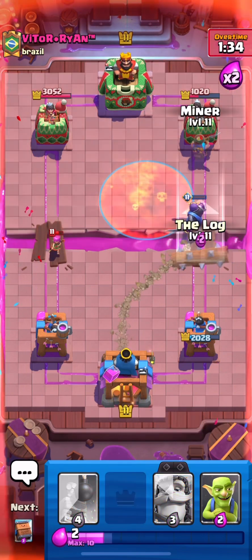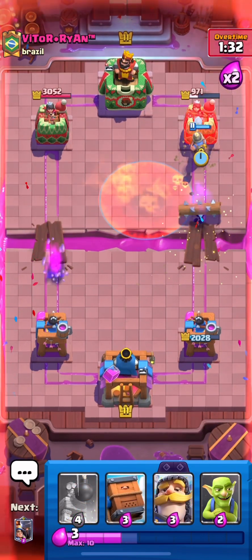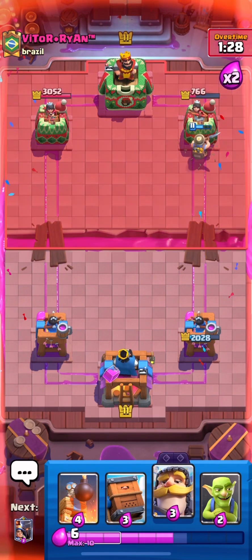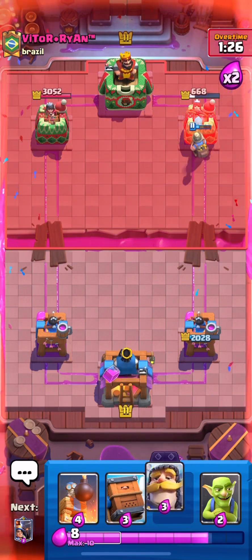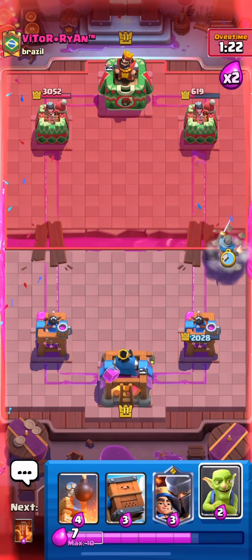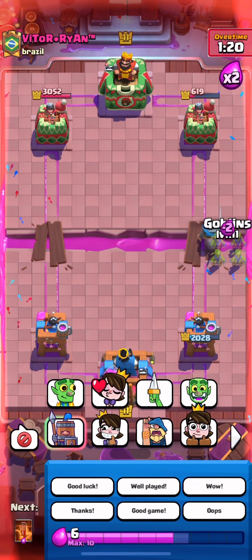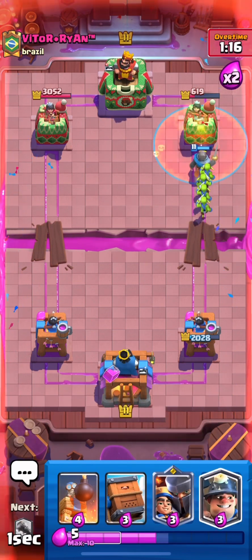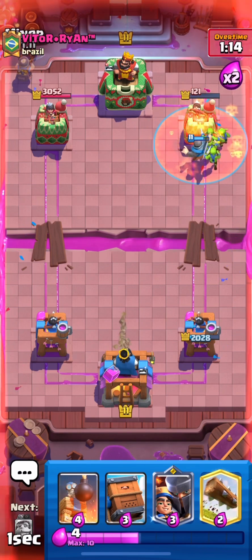I'm just gonna go knight kind of right in front because he's definitely gonna go mega knight. I'll deliver on top hopefully hit the batch or something. I did miss, but I did hit the batch though — Little Prince. That was actually a bad poison on my end. Just go minor in the front, pre-log for a gang. Looks like he gave up. We won! Let's go. See you guys in the next match.